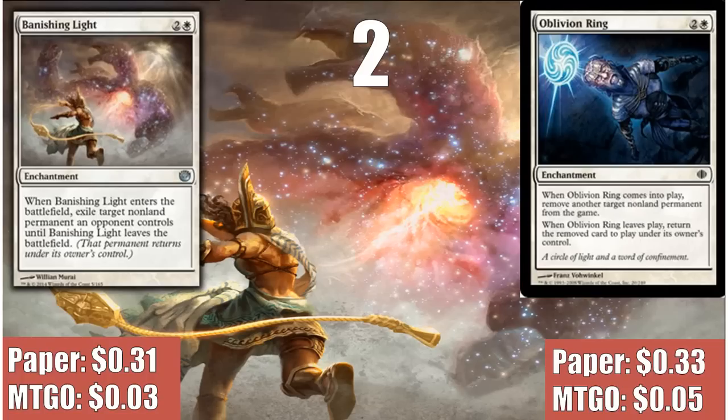At number 2, I cheated a little and went with two cards: Banishing Light and Oblivion Ring. I think any white deck should include both of these, as they are powerful removal spells that combine the utility of Fate's Fetters with the more powerful effect of Journey to Nowhere to be the best flexible removal spell in white. They aren't exactly the same card — you can abuse Oblivion Ring's two separate triggers by sacrificing the ring in response to the exile trigger so the permanent never comes back. Banishing Light can't do that since it only has one trigger, but that doesn't come up often in Commander. Both are very easy to obtain at very low cost and should basically be in any Commander deck.